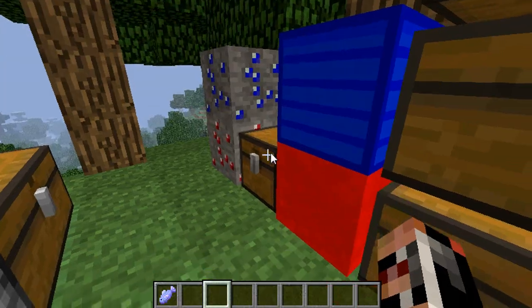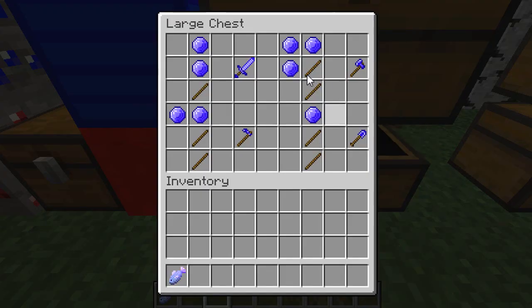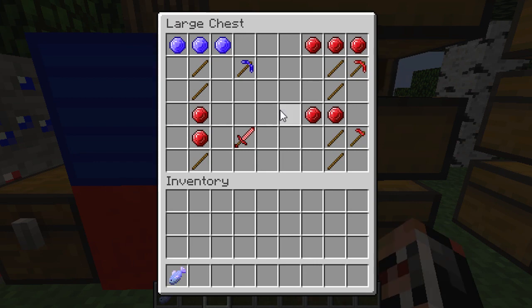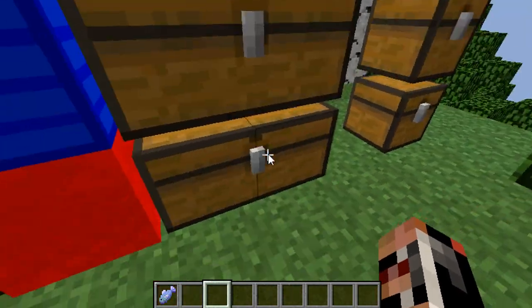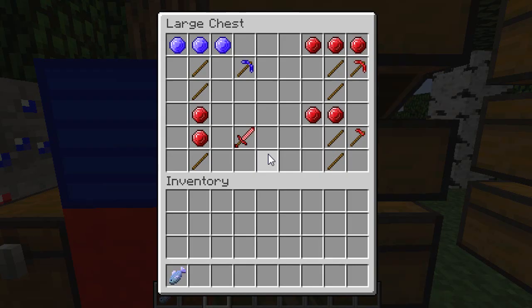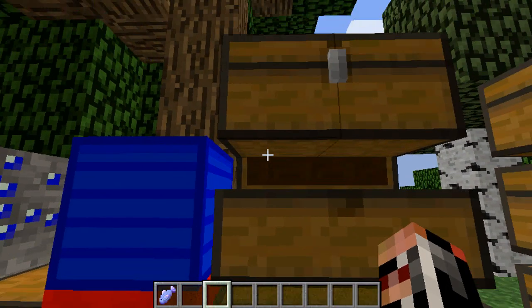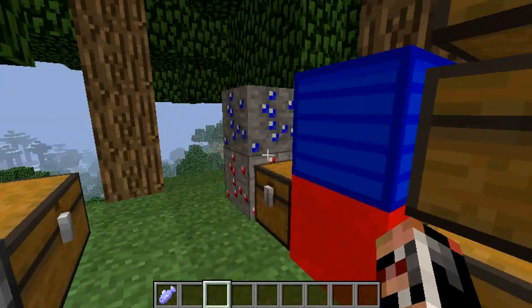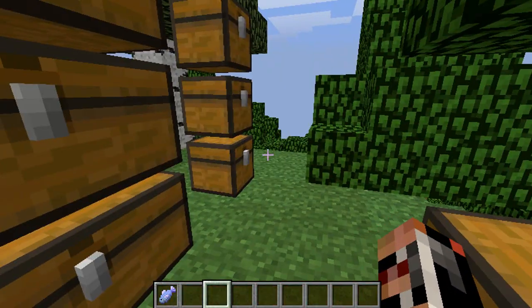And then once you have these gems, if you don't craft them into the blocks, you craft weapons. There's no armor in this mod at all. So you craft these just normally, but with the gems that you collected from your ore blocks. It varies between the ruby and the sapphire, whichever one you want — just simple crafting recipes, like normal.